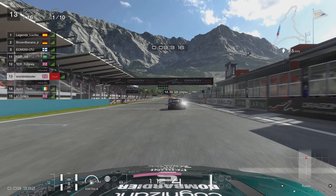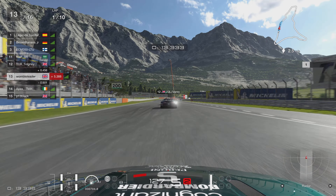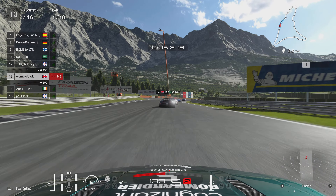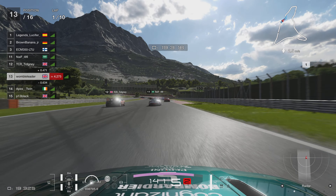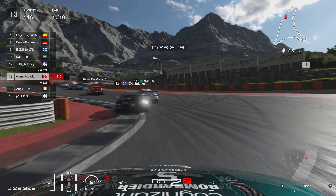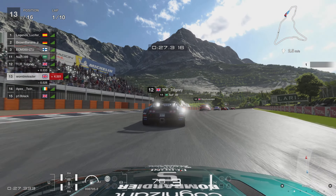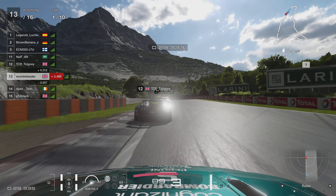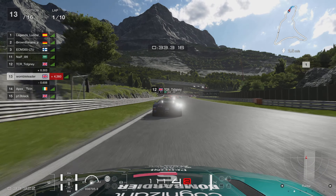As always we are in the 8 o'clock race and we have picked the Aston Martin Group 4 car for this one. As we head down to Turn 1, a lot of the usual suspects you see in these Daily Race guides are here as well, including Tigny just in front of us and some of the other TCR boys.